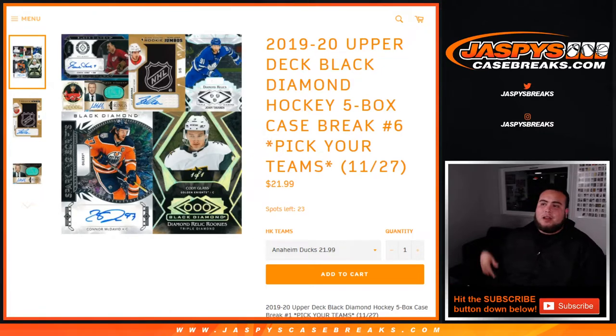What's up everybody, Jaze here with jazpyscasebreaks.com breaking open some 1920 Upper Deck Black Diamond hockey. It's a five box case break. Picatin's number five — I know it says number six on your screen, but this is number five.